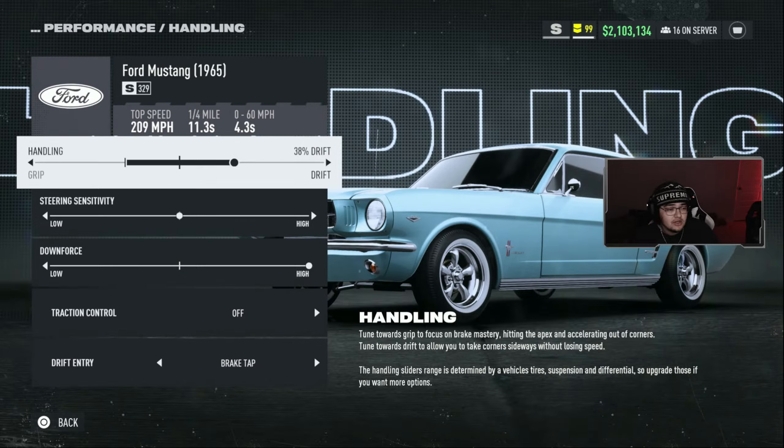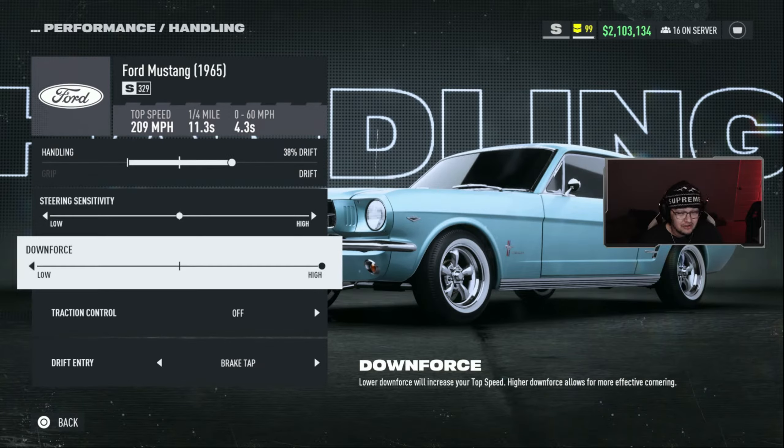For handling we are at 38 drift with steering sensitivity right in the middle. If the car is getting out on you too much, you can lower the steering sensitivity, but I like how this car responds so I leave it as is. Downforce is all the way to max — pretty much all my builds are max downforce. Traction control is completely off, obviously — it's a drift build, and traction control off will always be faster. Drift entry is set to brake tap; gas tap is good too, but I've been successful with brake tap and I don't want to switch it up.